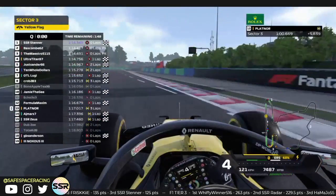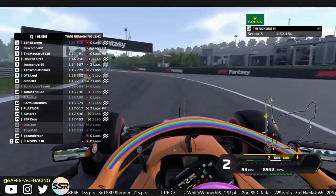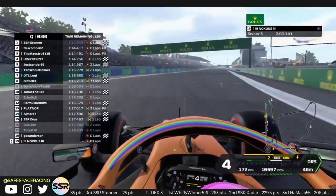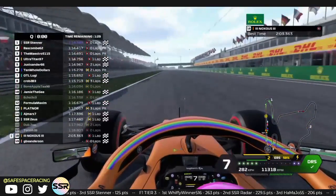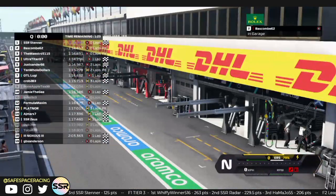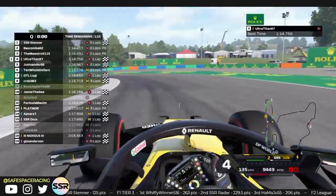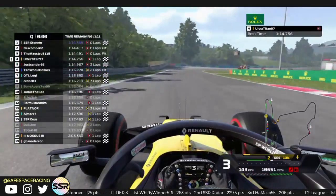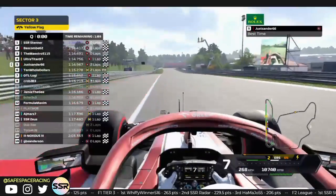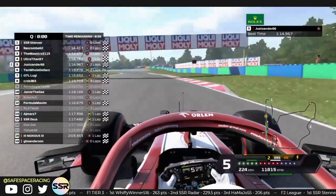That's it for qualifying. With GB and Nox not being able to set a time — though Nox is still going, going very wide into turn 15. At least this time he didn't invalidate, but his lap time is over 2 minutes. Another weekend not going too well for him. Stenner takes pole position right at the end of the session with a 114.3 — an amazing lap from him. Bascom in P2, Maestro in P3 — Maestro held pole for a very long time but just got beat out. Ultra Titan P4, Sanders rounding out the top 5.